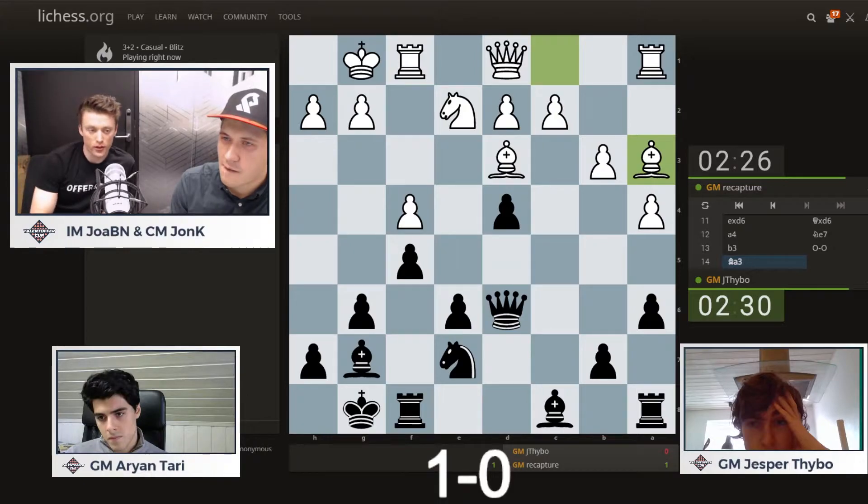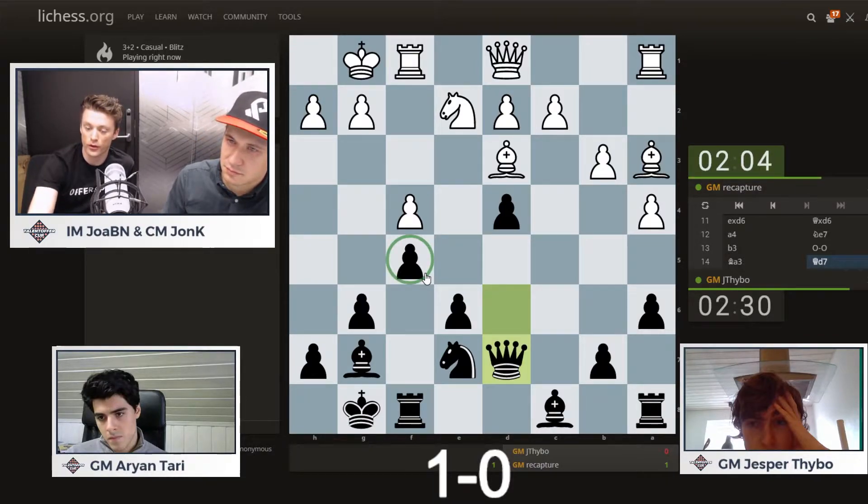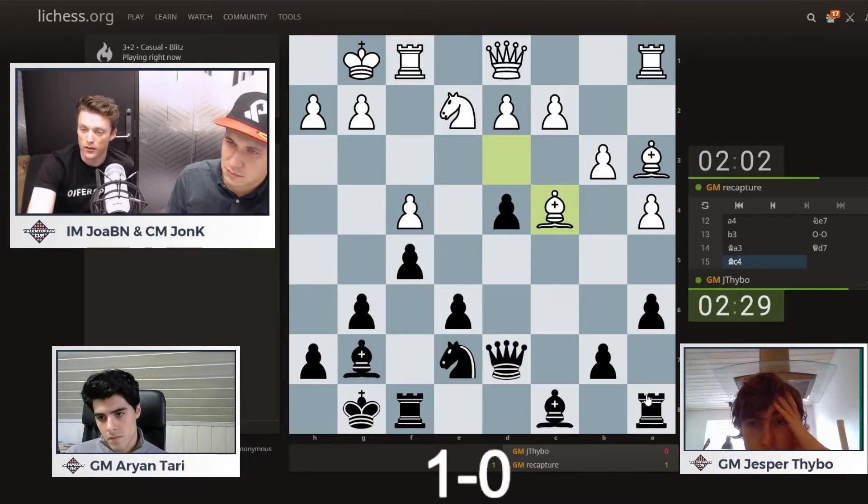I recommend watching or at least replaying that first game afterwards — we will upload this to YouTube afterwards. Either way, if you miss the first game you'll get a chance to watch it there. Queen D7 from Jesper now. What's white supposed to do? What's the plan for white here? This F5 pawn is super annoying, because the typical plan of improving the knight is not possible. You could go for something like playing for the E5 square — that seems very reasonable.